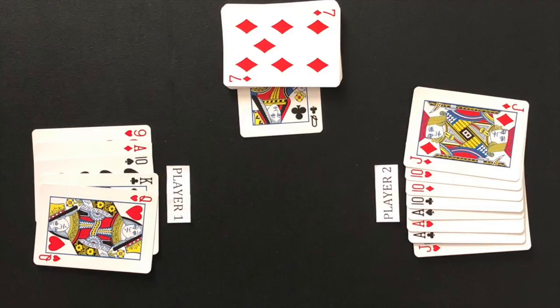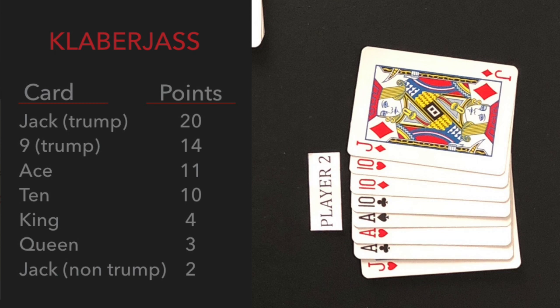At the end of the round, players will count the point cards from the tricks won. Player two is awarded 20 points for the jack of trump, 11 points for each ace, 10 points for each ten, and 2 points for the jack, for a total of 85 points. Player two is also awarded 20 points for the highest sequence before gameplay started, bringing the total to 105 points.